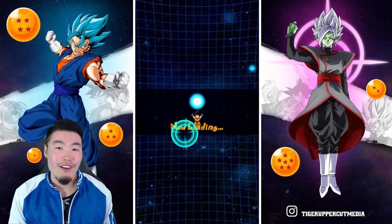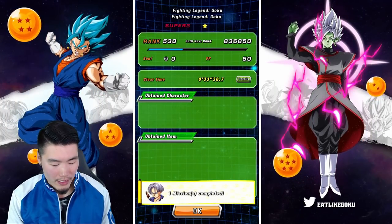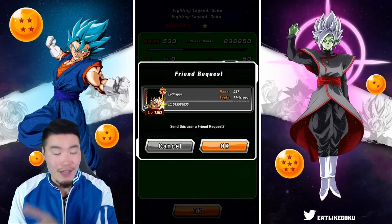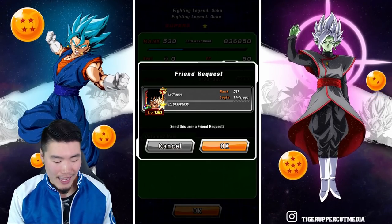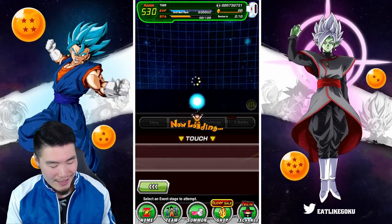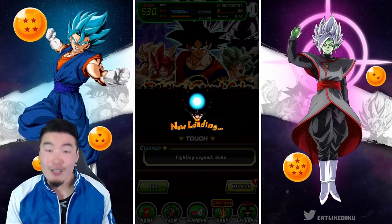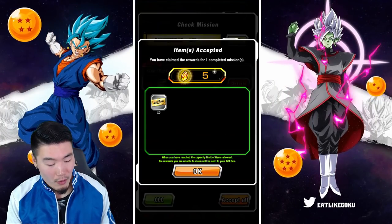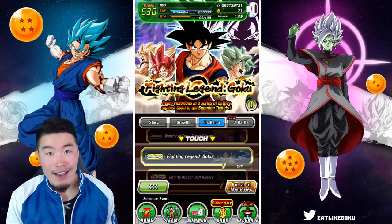Gogeta ended it off. There is no other unit I would rather have finished off this showcase than Gogeta. He is still the pride and joy of my collection — he's my first rainbowed summonable LR in my entire account, and that means a lot to me. He is definitely the pride and joy of my account. I would add the friend but I already have a full friends list. That was clear number six — we need one more clear to get all the rewards and all the tickets.